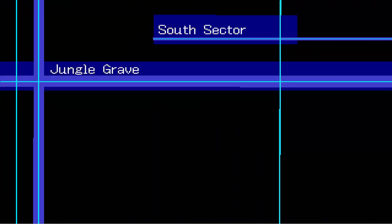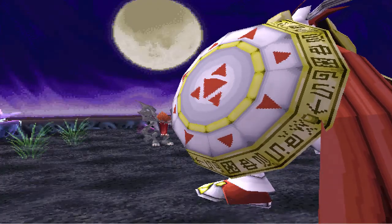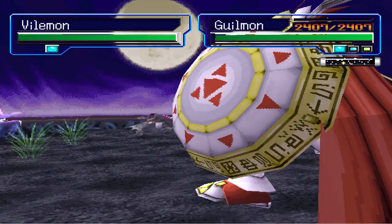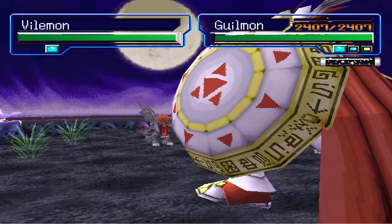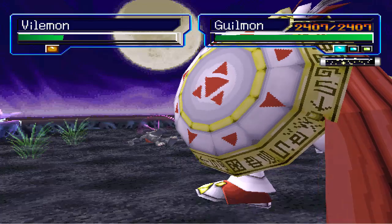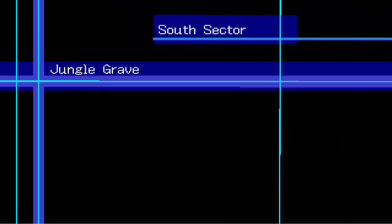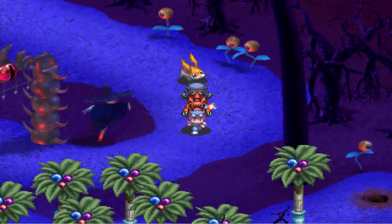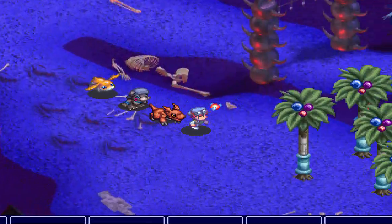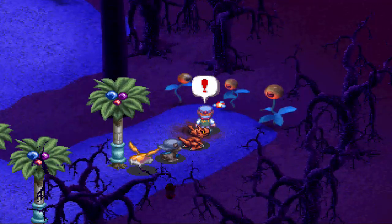Surely there's a Digmon hole that I can use — I know there's definitely one in Jungle Grave. More battles. VileMan looks so small now! And with this confusing attack, we just hit 14.82. That is a significant difference to what we had before. Hopefully we fly up the levels now. With that last battle, we leveled up to level 41. But now we've got a Digmon hole — let's use this and see where it gets us.